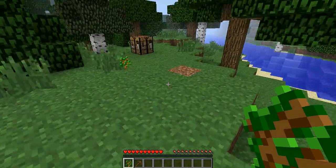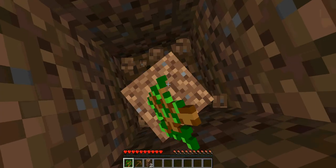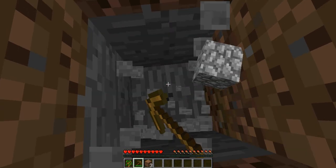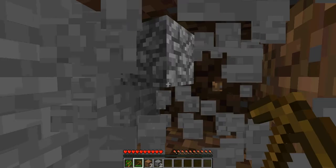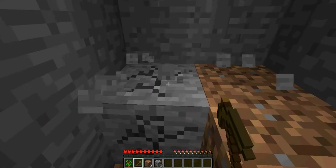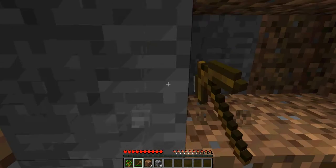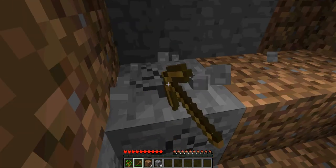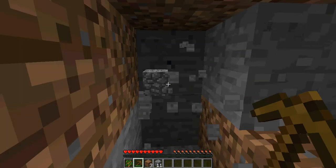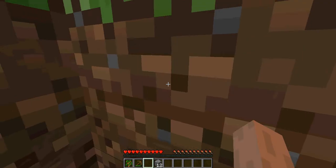The way to get cobblestone — pretty much, just dig down. You'll find some. There we go — cobblestone. You need three to make a pickaxe, but you should probably get some more, because there's more tools than just a pickaxe, and you're probably gonna need it later on. Your tools do run out as you're using them.